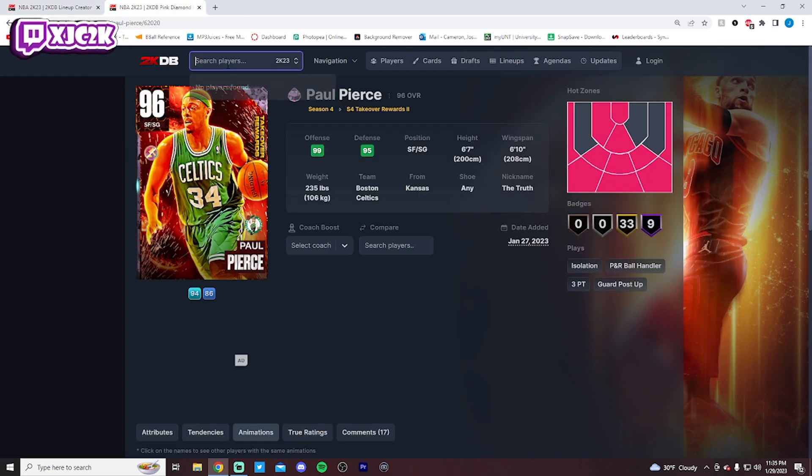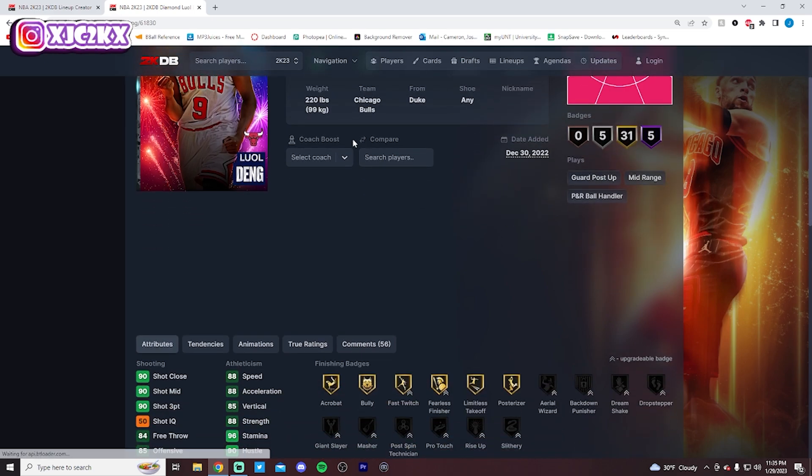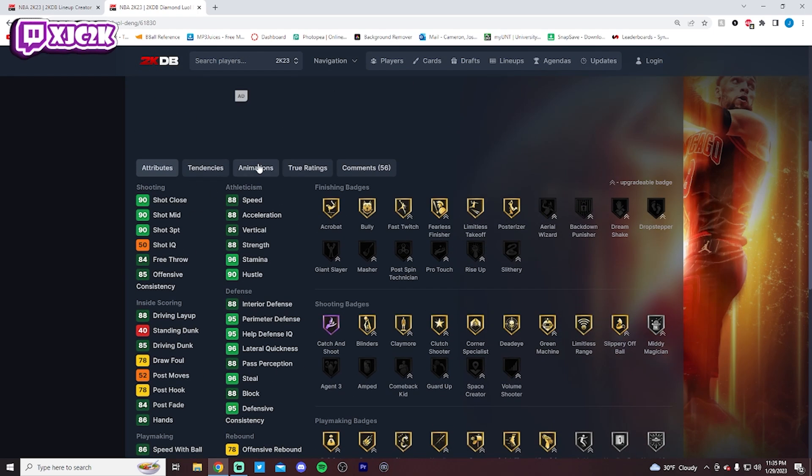Luol Deng comes in at number 5 — the highest ranked diamond on this list. Really good card. 6'9" with a 7' wingspan, so incredible size for a shooting guard. Even though he's not super fast, he's a very good shooter, a solid slasher with gold Limitless Takeoff, Posterizer, Bully, Fast Twitch, and great defense — Hoff Challenger, Clamps, Glove, Menace, and Gold Anchor. All the key gold defensive, playmaking, and shooting badges including Limitless Range, quick first step, bailout, and break starter. Good release, MJ dribble style, Mitchell size up, Lillard behind the back.